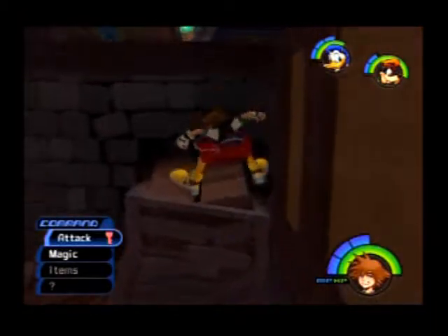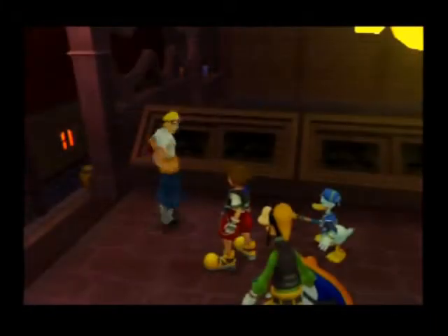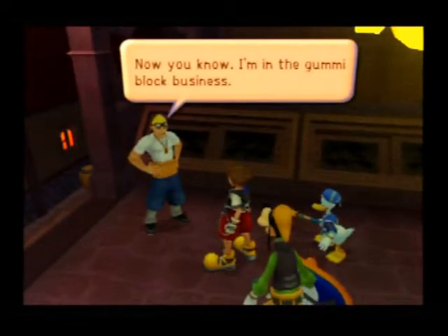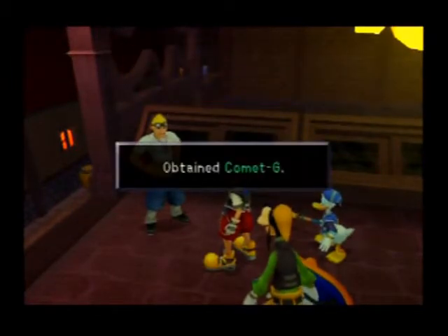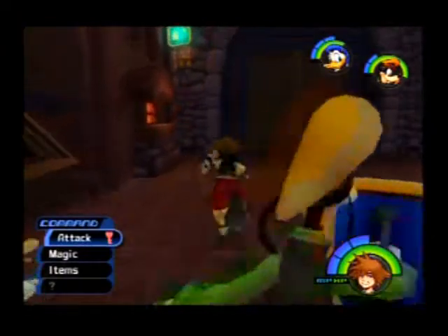To find him, we pretty much used to find Leon, but he's over here. He's a gummy block salesman! He gives us a comment — that's awesome. We don't have a lot of money, but I guess we can go to him if we want to purchase gummy blocks and stuff. He actually has some really cool ones, though — you'll have to see.